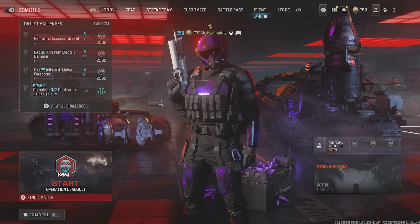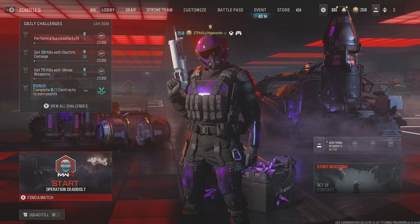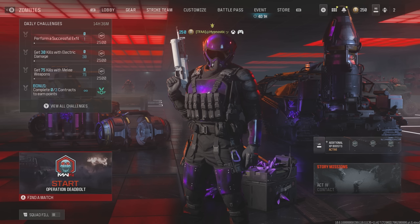The build we're using for the Minibak is as follows: the VLK Stockless mod for a huge boost to overall mobility; the TrueTak rear grip for increased sprint-to-fire speed and ADS speed; the FSS OLAV laser for increased ADS speed and sprint-to-fire speed as well; the Bruen 279mm barrel for increased hip fire accuracy and damage range; and last but not least, overpressured rounds. Now that we've gone over the build, I'll make my way to the tier 3 zone and then the tier 5 zone, or Elder Dark Aether.